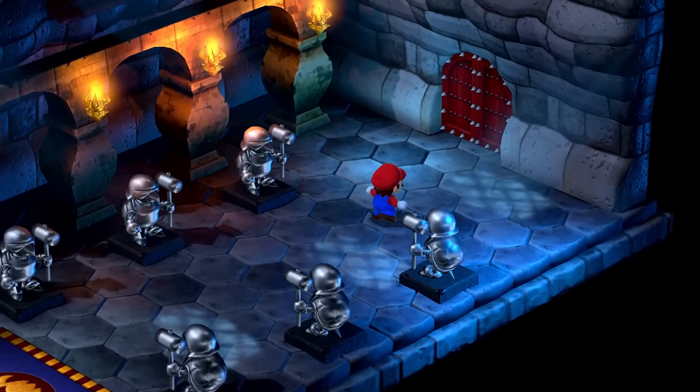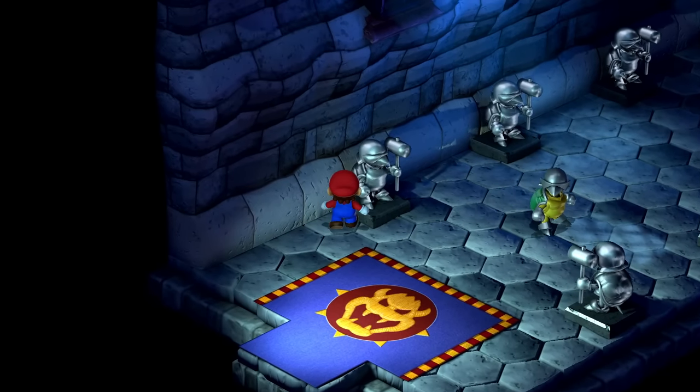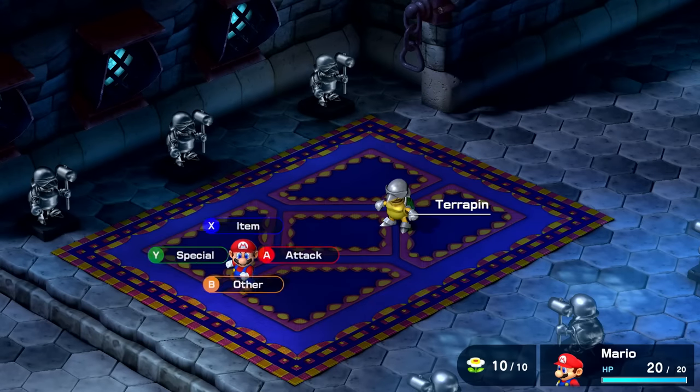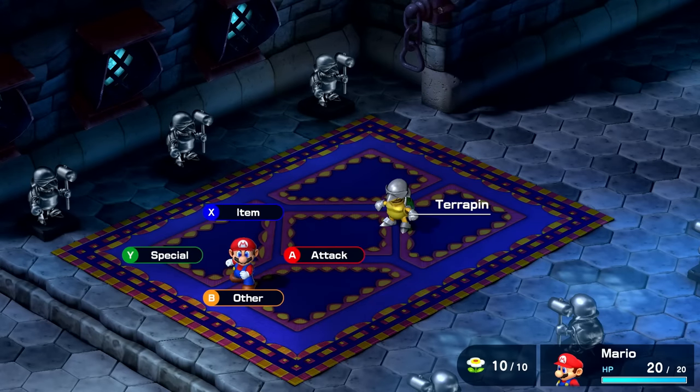I've never played this game, so I really don't know what I'm running into or things we might miss. I'll try to be very explorative and just interact and fight as many enemies as I can. It looks like we're going against one of these Koopa guards straight away — this is a Terrapin. We have the ability to attack, item, special, or other. Let's just try an attack for now.